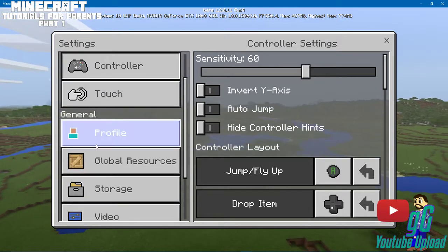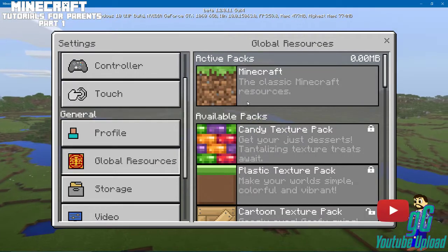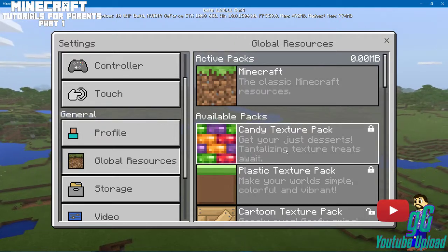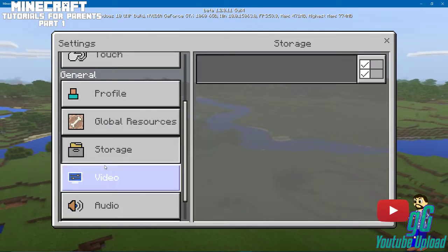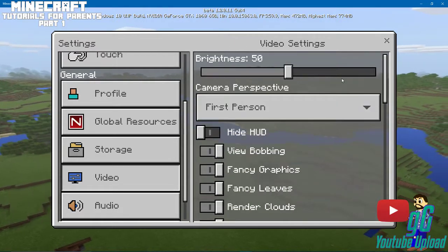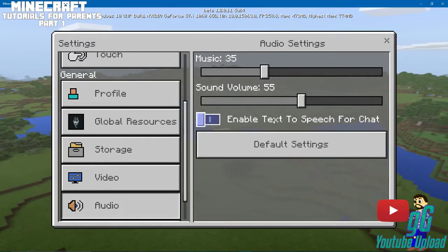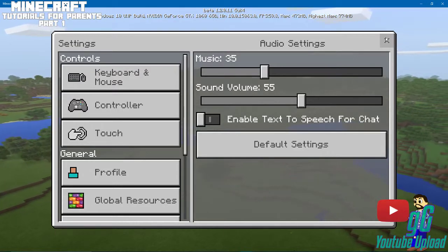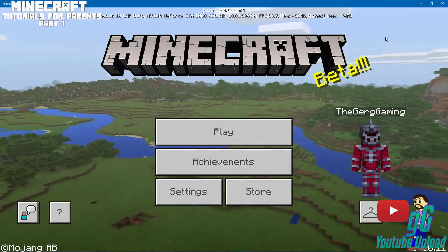If you have a touch screen, you have a profile which is user gamer tag stuff, global resources. These are packs, which I'll show you here very shortly in the store. Packs can change things, and I'll show you exactly what I mean in a couple of minutes. Storage is just basically where it's storing the video. You can change things like how your camera perspective is, UI, all that stuff. And then audio — you can turn the volume down, which you can see I've turned it way down because whenever you're recording it's very loud.